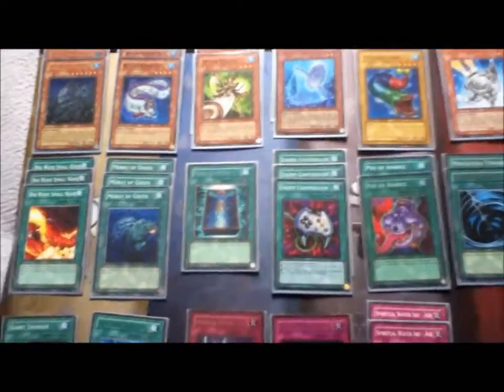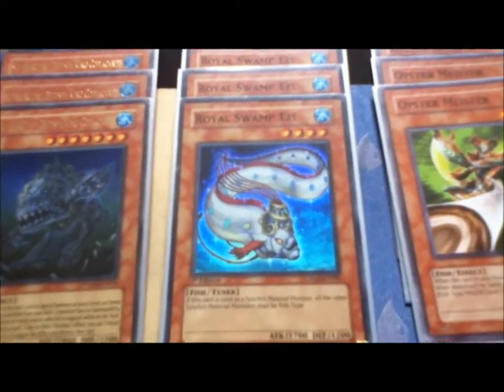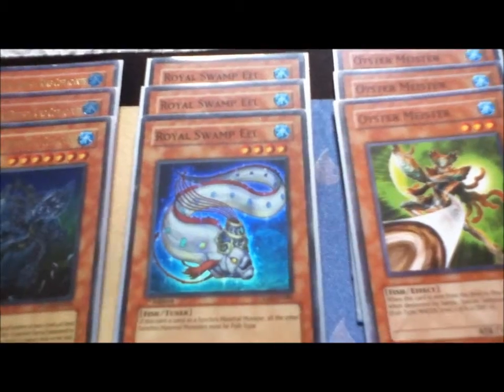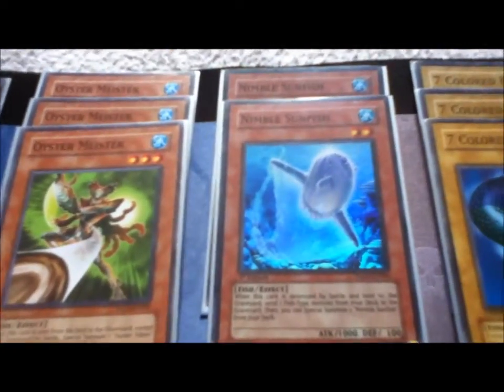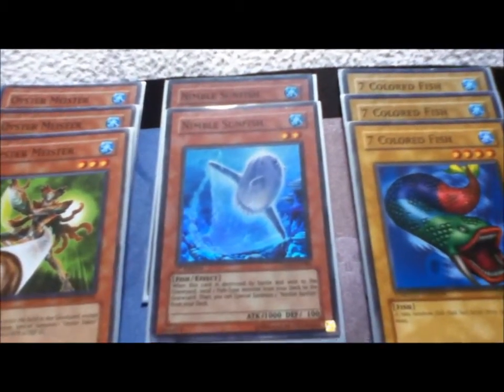Monster lineup is a little crazy, but we got your traditional 3 Celicanth, 3 Swamp Peel. I just like it because it's quick and easy — 8, 6, 7, whatever you really want to do with it. You have 3 Oyster Meester obviously, 2 Nimble Sunfish. It's kind of like my backup engine. I just like it to remove spam and whatever, mainly my Fishborgs.